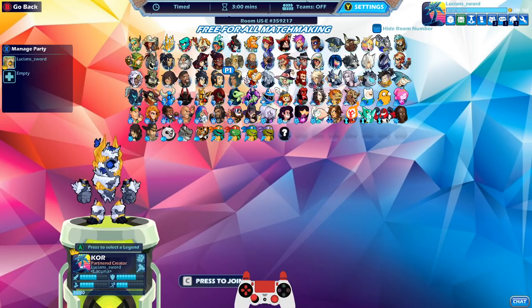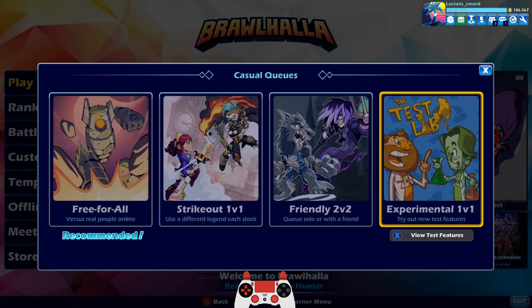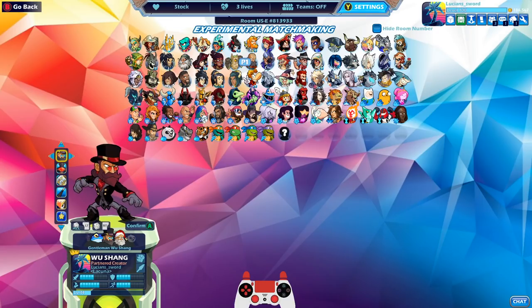I already have esports for every legend. I already redeemed one of the esports version 2 colors — I got it for Wuxiang. So this is what Wuxiang looks like with the esports version 2 colors. I'll play at least one game with him, but I didn't use the other two codes yet, so you're going to watch with me to see which legends I get esports version 2 with.